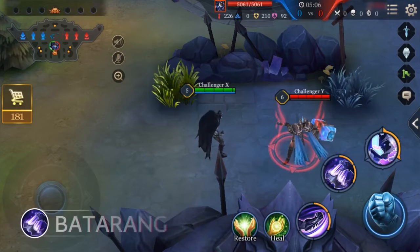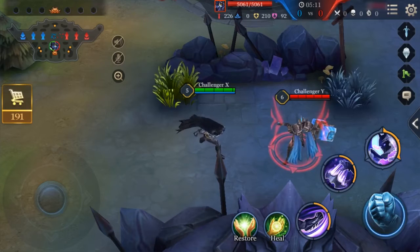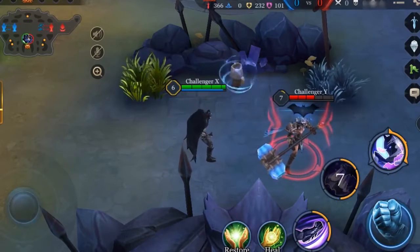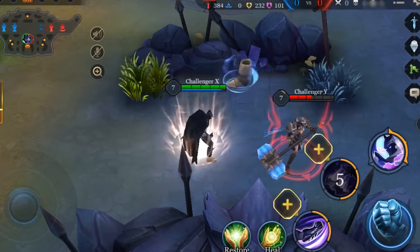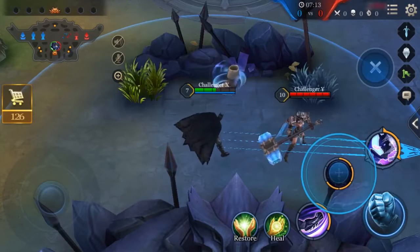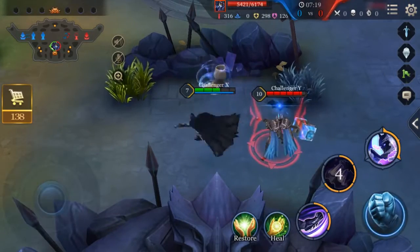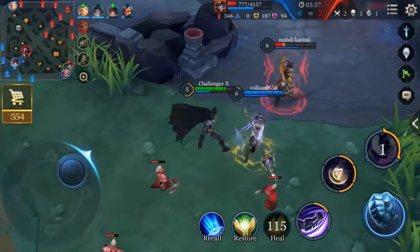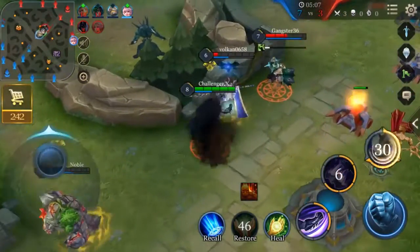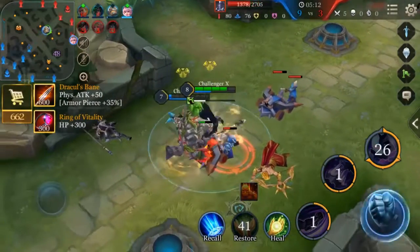Skill 2: Batman will throw out a batarang that damages enemies and reduces their movement speed. This is a straight-line area of effect skill that, after three seconds, will also cause enemies to suffer physical damage equivalent to 24% of the HP they just lost. If enemies who have suffered from Batman's second skill are struck again by Batman within three seconds, they will become dizzy and enable Batman to restore some of his HP. Deal a lot of damage after you release the second skill during battle and you'll boost the damage inflicted after three seconds to its maximum extent.